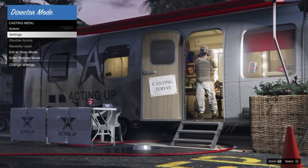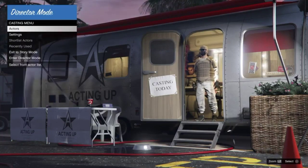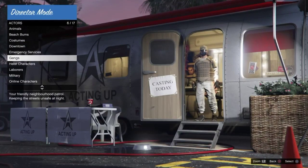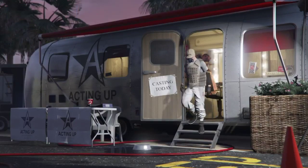Once in Director Mode, go to Actors and select the online character you are currently online with. Sometimes with this glitch you will appear to lose all your cars.